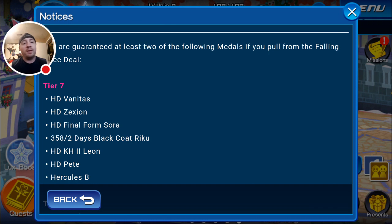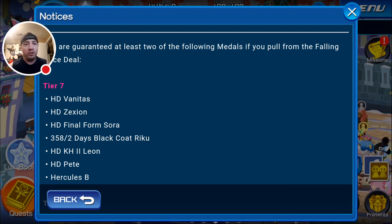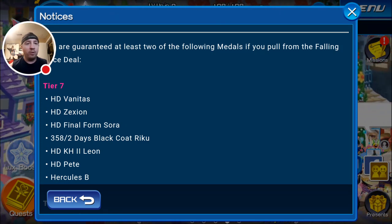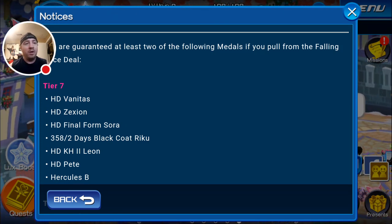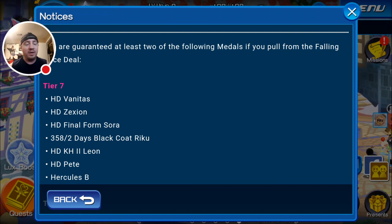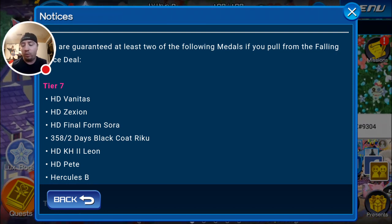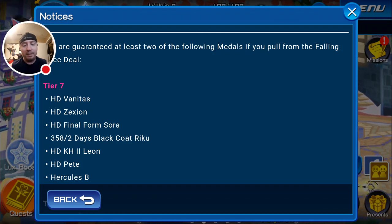Who knows what they're going to release coming soon? Who knows what we'll get on Sunday, or next week on Thursday when we get a new banner? I don't think we'll get a new banner this Sunday — I think we'll get some updates to the game, like a new Union Cross thing going forward, maybe some new story mode content. We should also be getting our weekend raid boss announced pretty soon tonight.